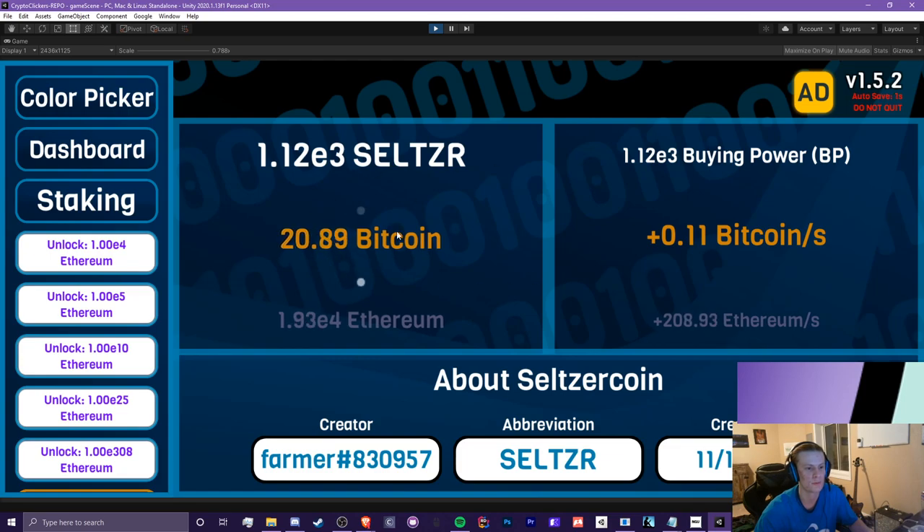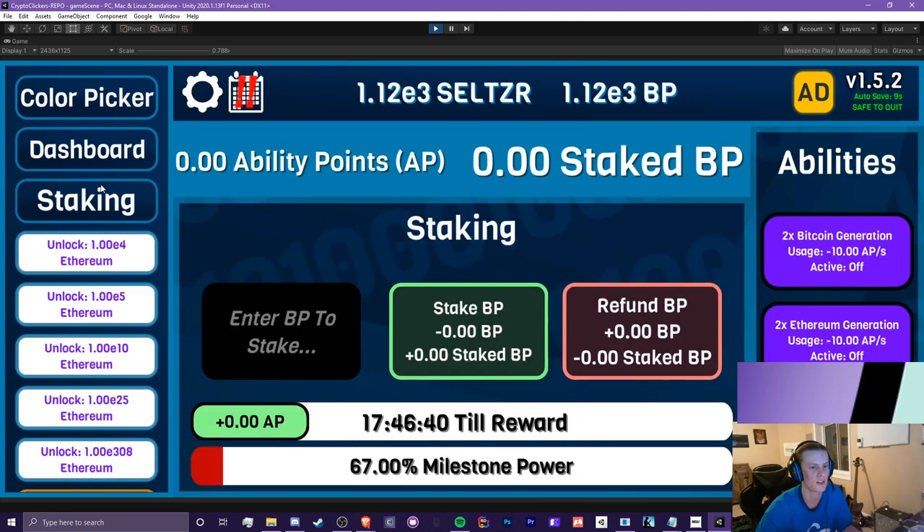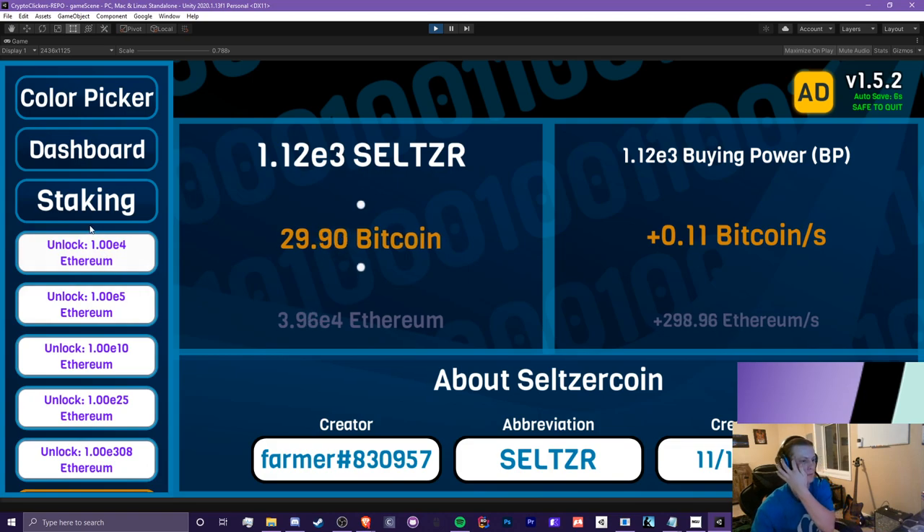Let's unlock staking. What we get here is Seltzer and Buying Power. Buying Power is used for staking — you can stake your Buying Power to produce Ability Points, and those will be used for abilities such as 2x Bitcoin generation, Ethereum generation, and milestone power. Later on you'll reach a point where you can spend your Buying Power, but you don't want to spend all of it because you want to have some in order to get enough Ability Points to activate these abilities.